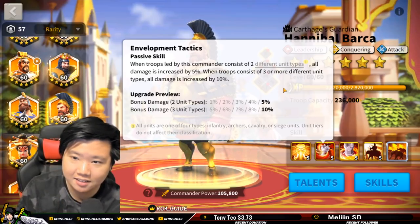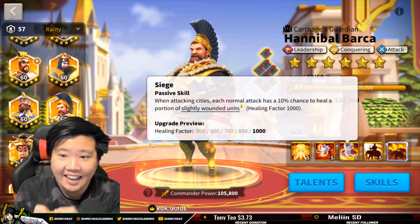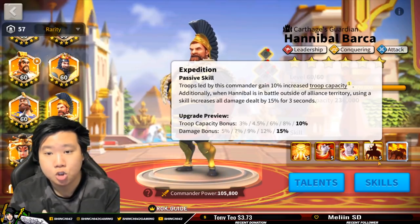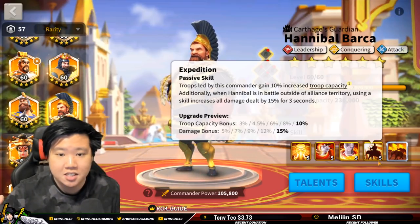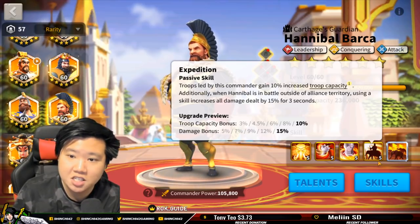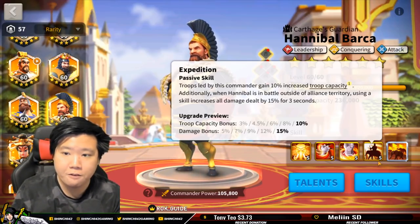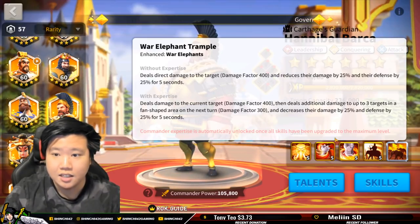The second skill benefits mixed troop compositions, and I'll show you how to use that to your advantage. The third skill only activates when attacking an enemy city — a 10% chance to heal slightly wounded troops with a 1,000 damage factor, which is great during city raids. Troops led by Hannibal also gain 10% increased troop capacity. The fourth skill gives a 15% increase to all damage dealt when using skills outside the alliance territory.